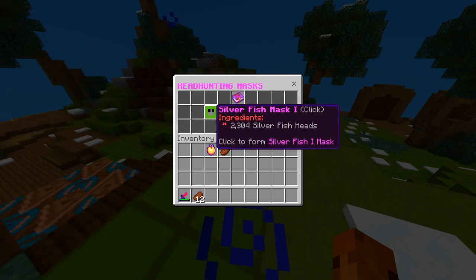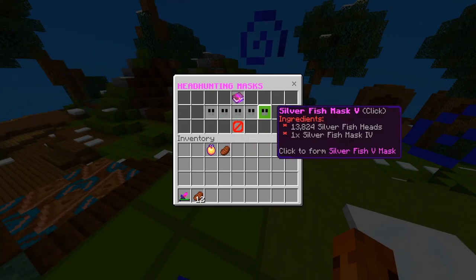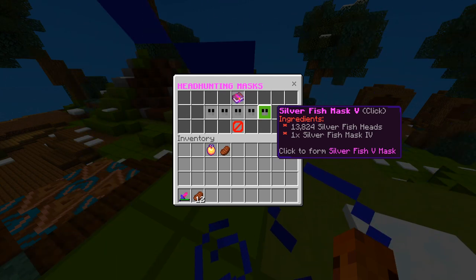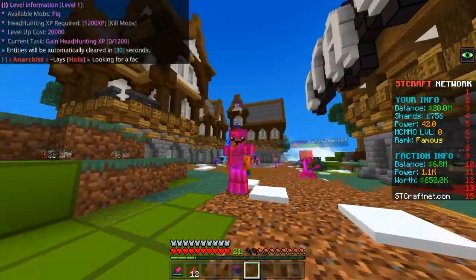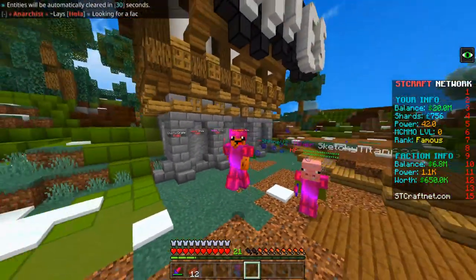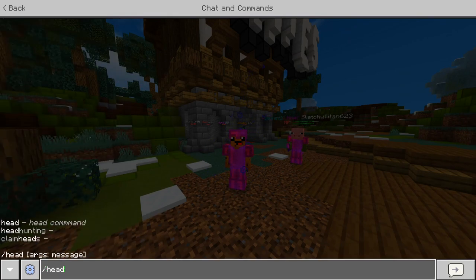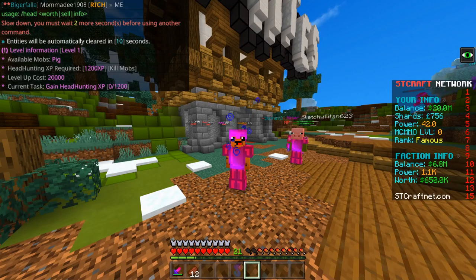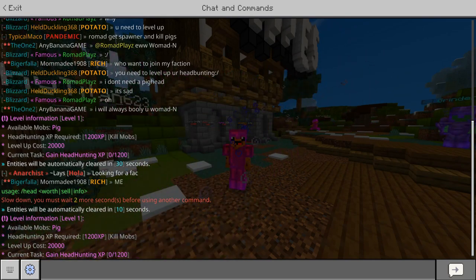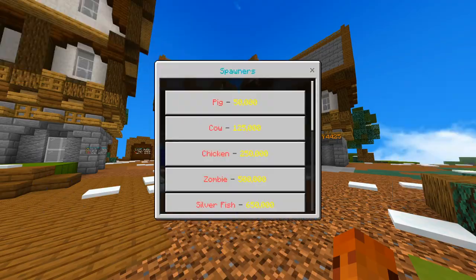I want to skip straight to the silverfish head, which requires 2,000, then 3,000, then up to 13,000 kills — that's going to take a long time. First I need to get a head hunting book. Turns out it isn't that easy — I need to level up and kill all the mobs. You do slash head hunting and there's a UI showing progress. I just need to kill a ridiculous amount of pigs.